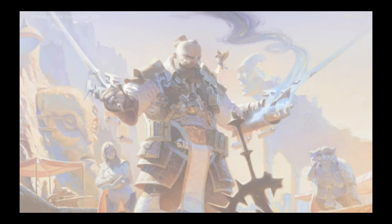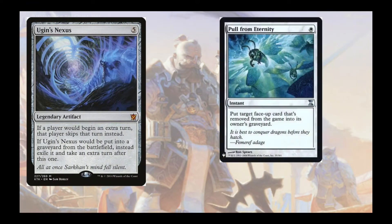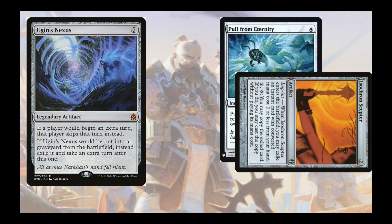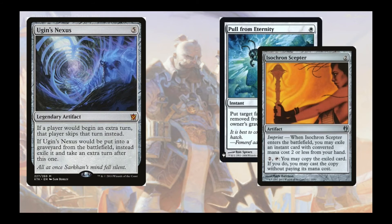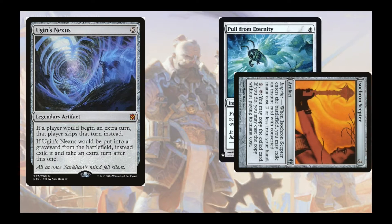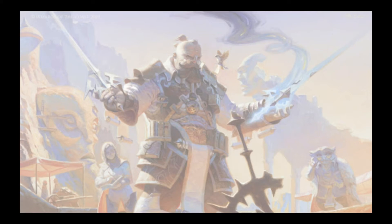First we're going to talk about the win con. Ugin's Nexus can be paired with Isochron's Scepter imprinted with Pull From Tomorrow to each turn exile the Nexus, creating two copies, sacrificing both, and then pulling it back into the yard to be remade by Ozgear with the Pull From Tomorrow. Note: when making copies of Ugin's Nexus you can't pass the turn with any copies left on the field, as the static ability will make you skip your next turn — I learned that the hard way.